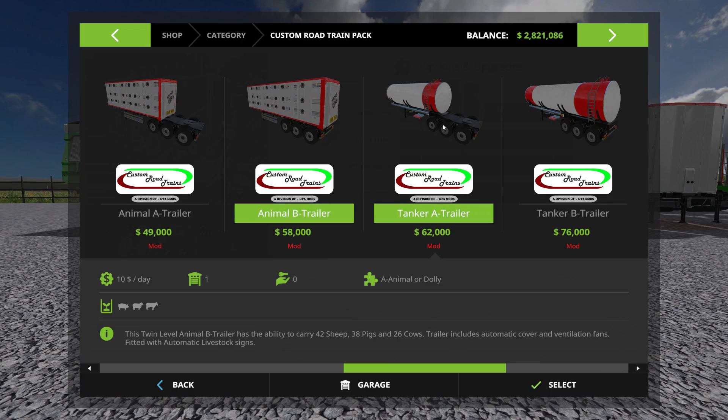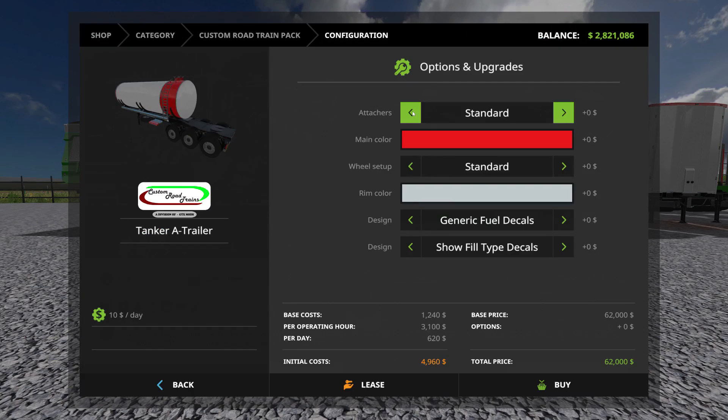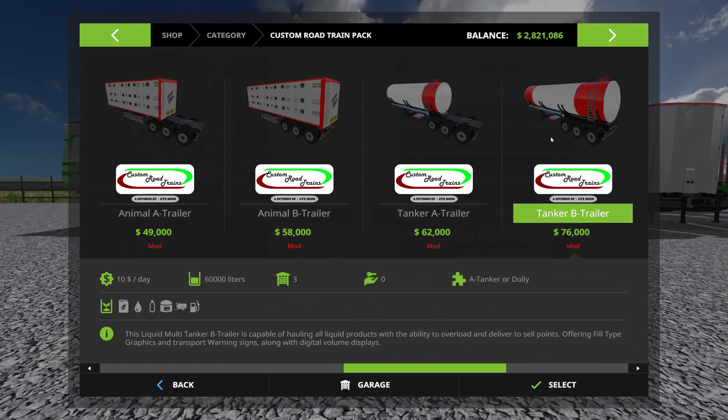The tankers are a little bit different. You can add the back attacher, change the color, change the tires to wide, and change the rim color. For design you've got generic fuel decals, groovy farm simulator brand decals, or you can set up for mobile oil, BP, Caltex, or Shell. There's also a show fill type decals option — if you choose one of those brand decals that's fine, but if you choose the two-tone no-fill decals option, you can show them or not show them. The B trailer is the same.